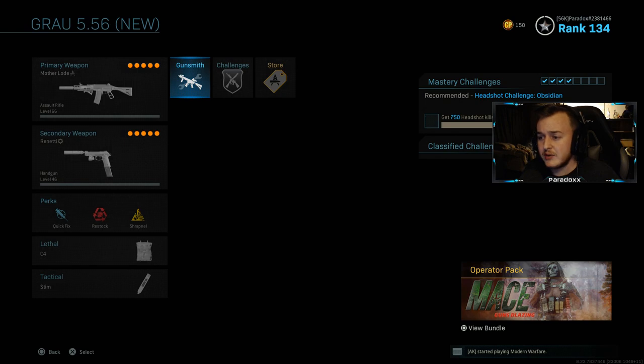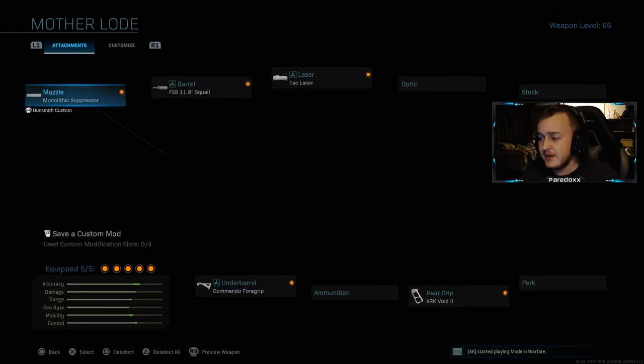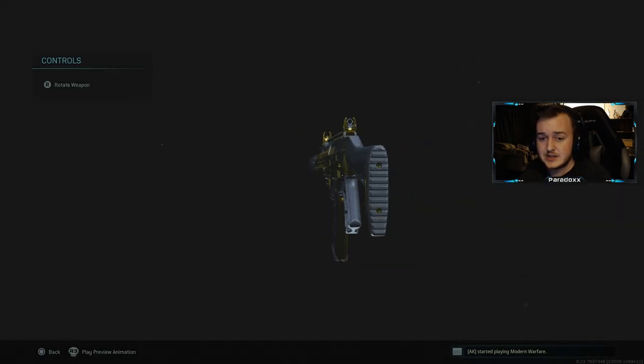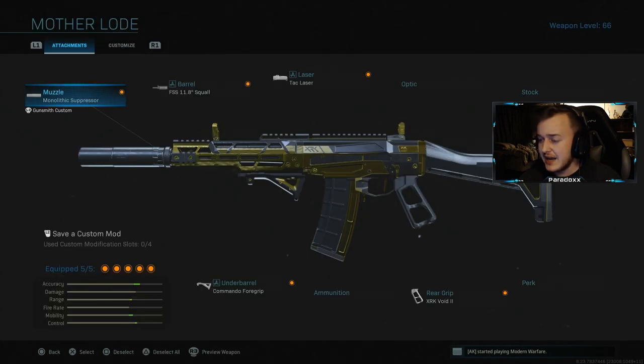Now here is the GRAU that we're gonna be using. Just look at it — it's amazing. The gold on it is pretty cool, and the iron sights, if you see the iron sights on it, it's pretty dope. It has like a diamond type of triangular iron sight to it, which is pretty dope. I did switch up the class just a tad bit, which we're gonna go through here.